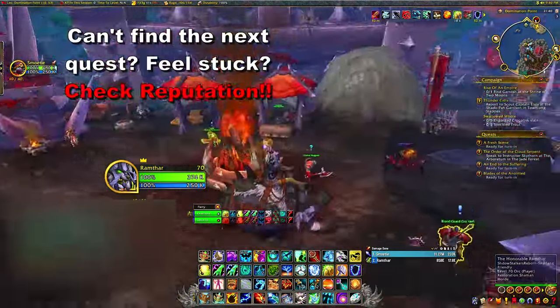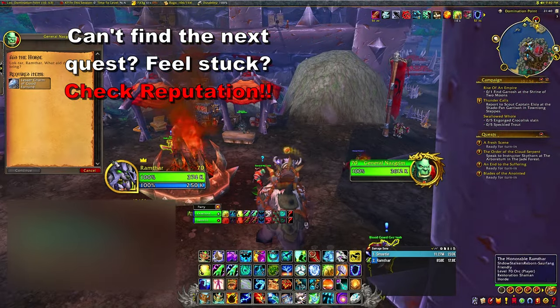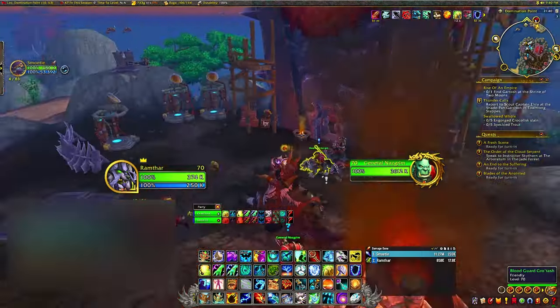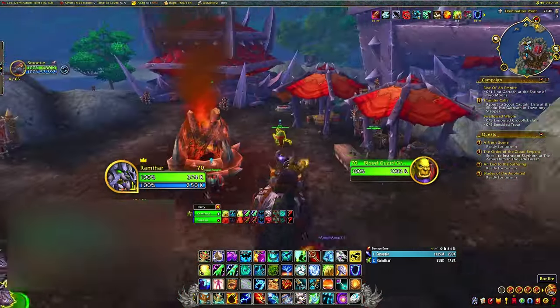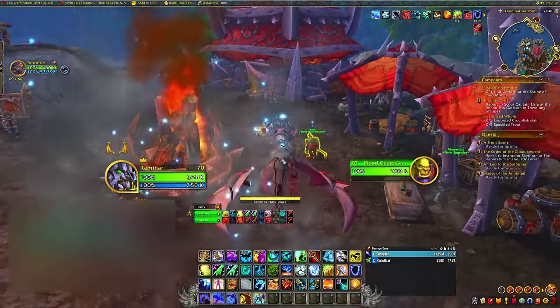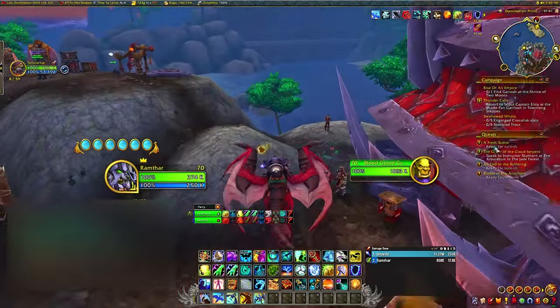If you find yourself stuck at some point where you can't find the next quest, it's probably a reputation issue. Just grind a few dailies until the next quest pops up. This happened for me at Domination Point, the Horde camp back in Pandaria. Just get the next level of reputation and that should unlock your next quest.